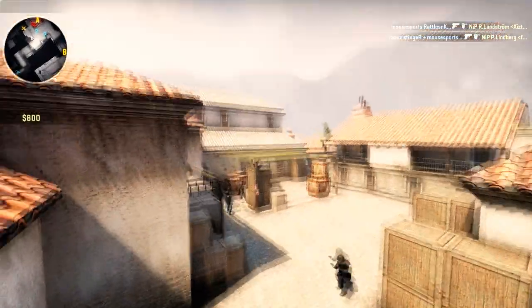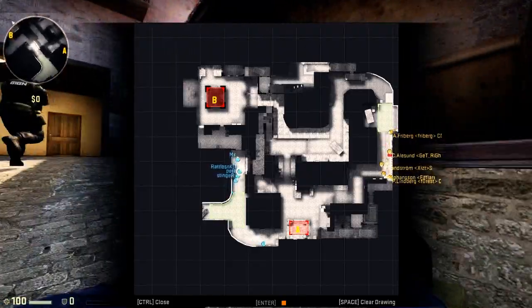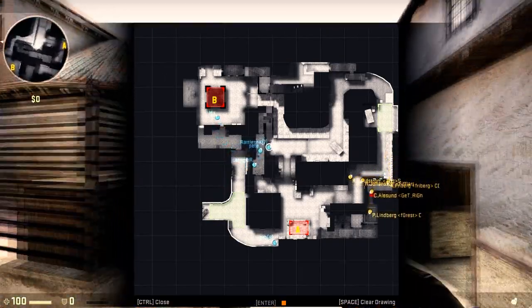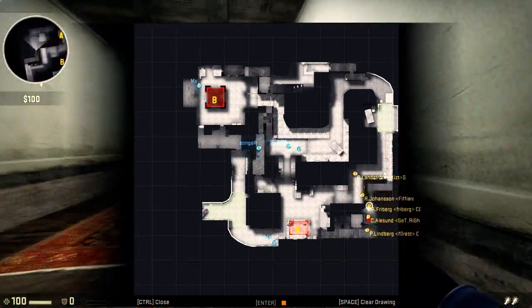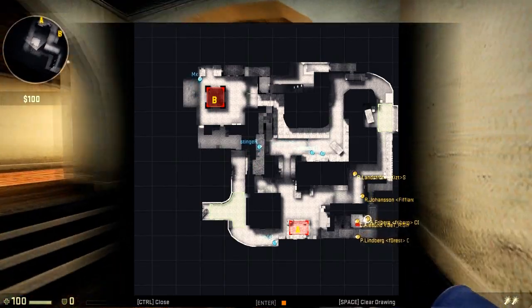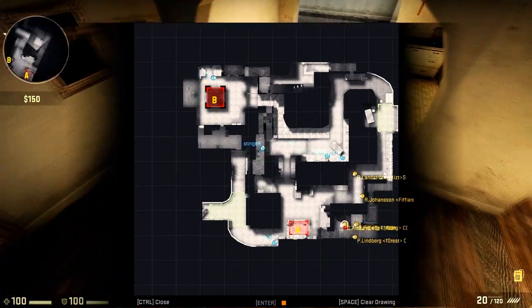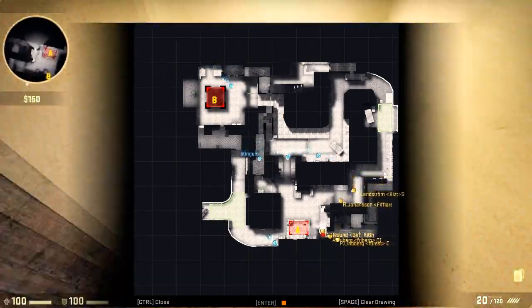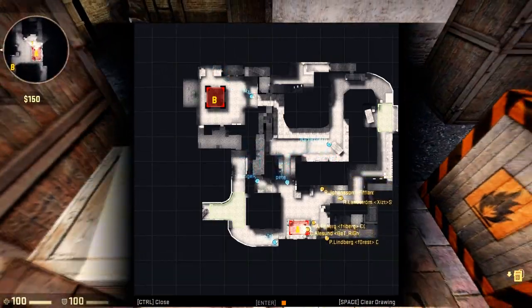Let's have a look at the map. Two players push the middle with grenades by jumping out of the window. One of the players stays and covers the team from the back. The player watching over the small bombsite climbs the green box, while one of the defenders of the A site remains on Aslak's spot and waits.